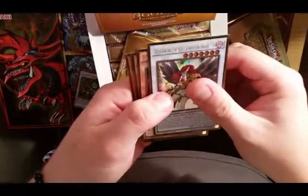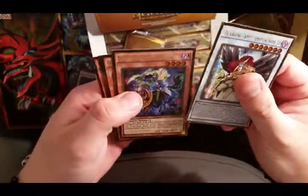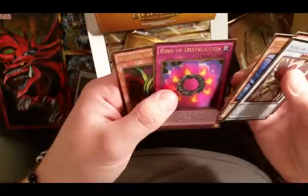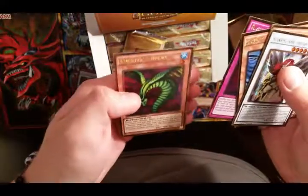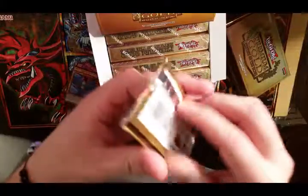Oh nice - Black Wing Tamer, Obsidian Hawk Joe, Tristan Knight of the Underworld, Black Wing, Black Wing nice, Ring of Destruction - sweet! And a Sinister Serpent. So far not too bad.